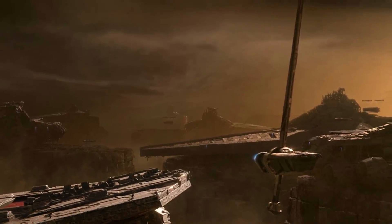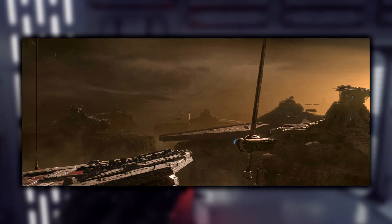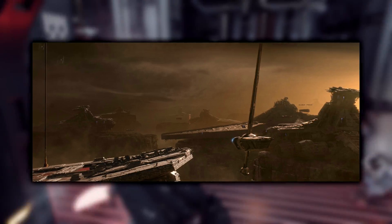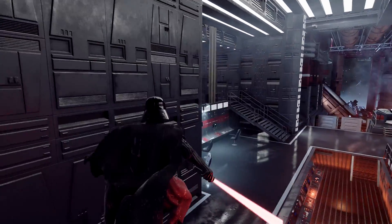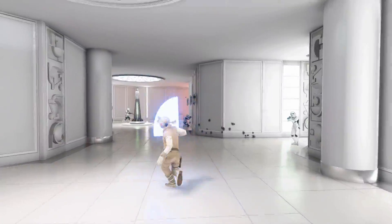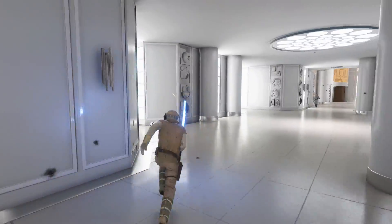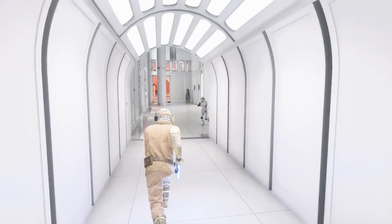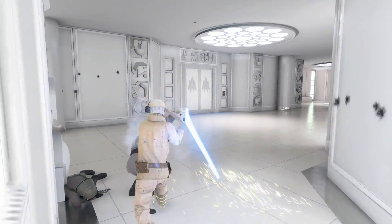The Star Destroyer graveyard is a cool location I think is from the start of the game where the scavenger clan is taking apart decommissioned Star Destroyers, though it could also be further along since we see Cere — Cal's mentor — with her ship there. I think Venator-class Star Destroyers are going to be a key part of this game; they're featured heavily in the trailer. We'll probably explore several of them, finding hints and clues leading us to the lightsaber, which is also a key story element.